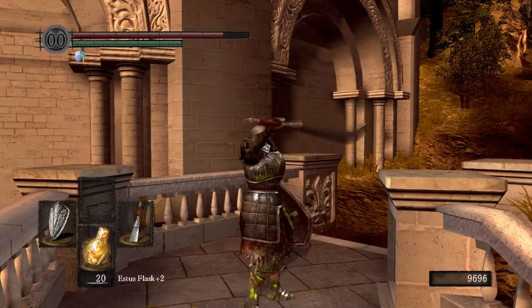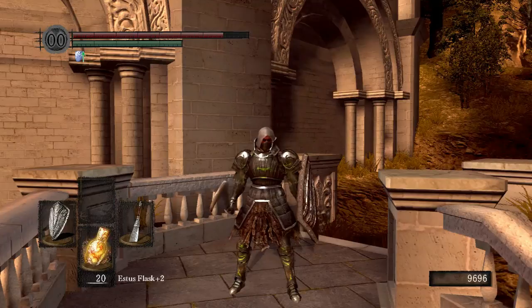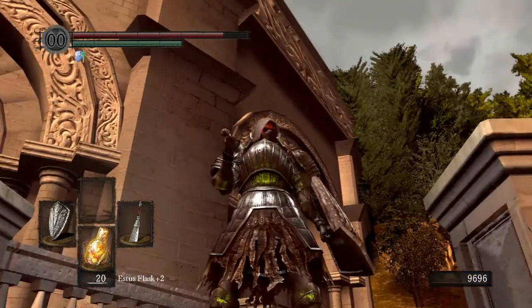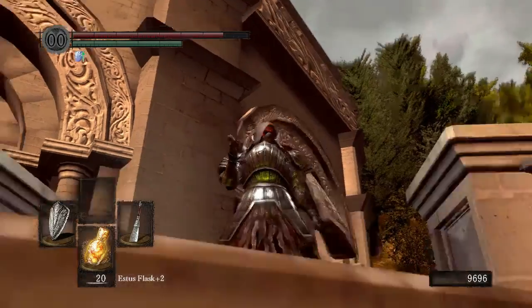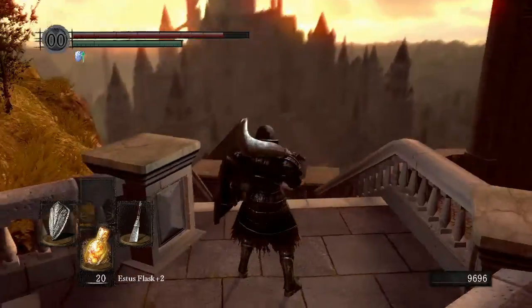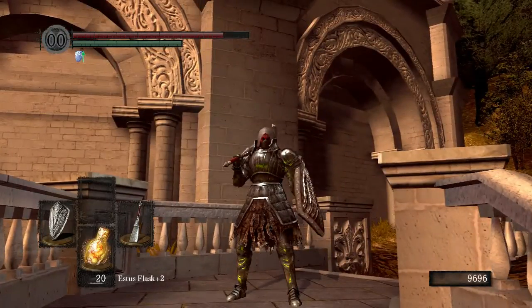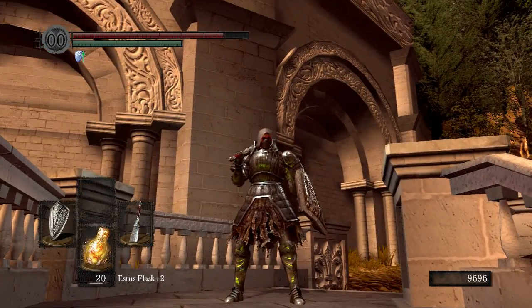Hello everyone and welcome back to Dark Souls 3. I don't know what's going on with my body right now, but I appear to be giving off some green residue. It could be the lighting, but that doesn't make sense because shouldn't this be like yellow? Why am I green? I look like I got oozed on by those spitting statues in Dark Souls 2.